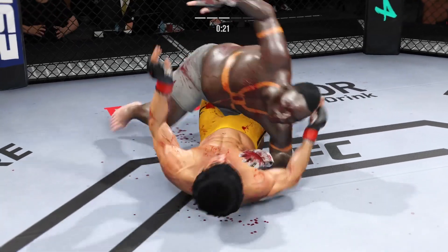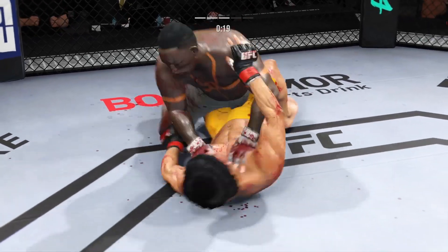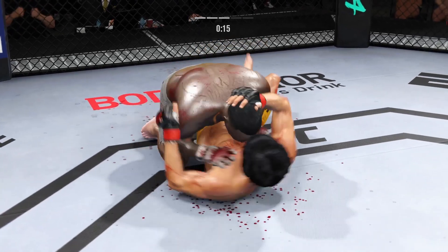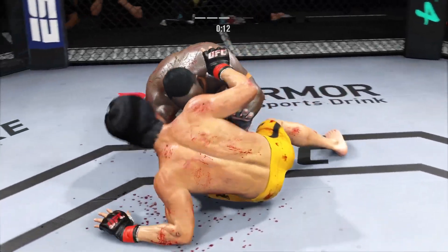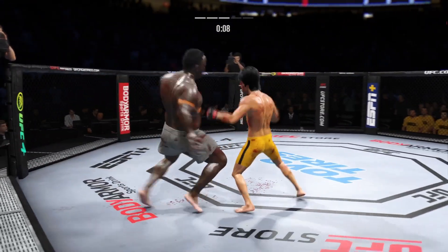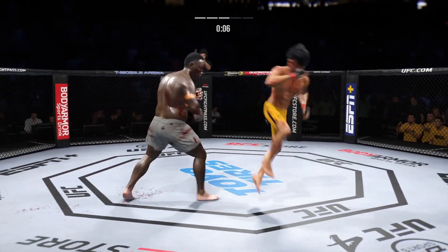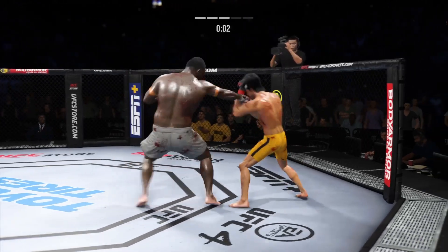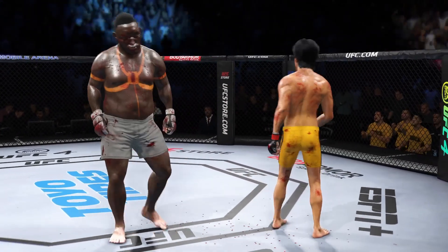His opponent squirming like a fish out of water now. The ground and pound is on point — this could very well be the beginning of the end. We've seen some really good ground and pound fighters, and this young man is as good as any you've ever seen. Timing his shots nicely, doing a great job of mixing everything up with diverse strikes. That's three rounds in the can — we're headed to the championship round.